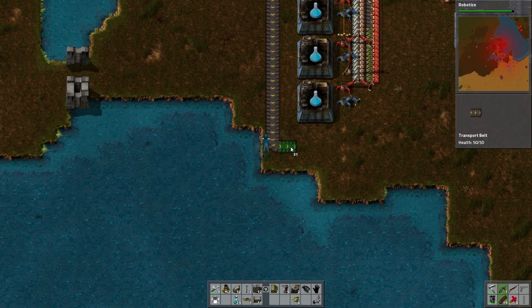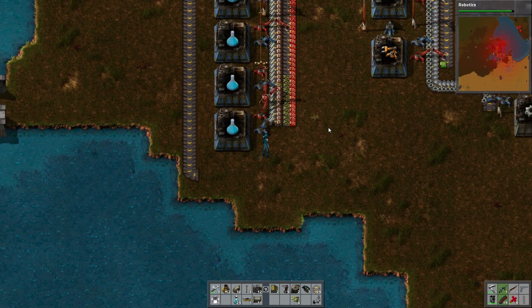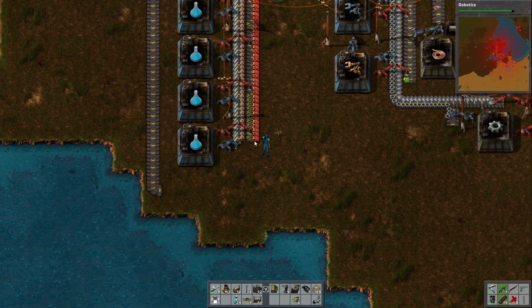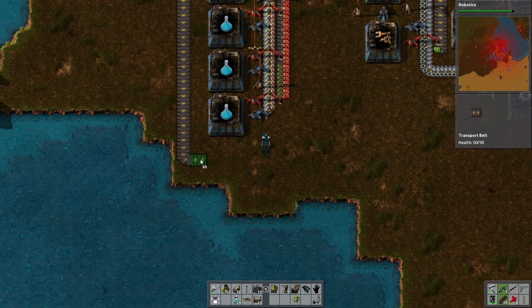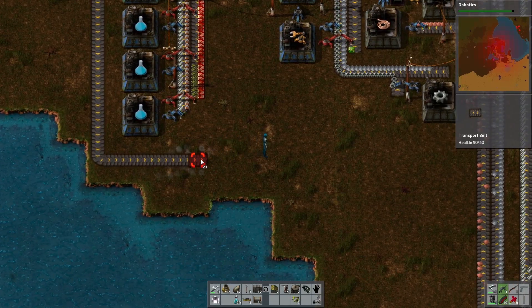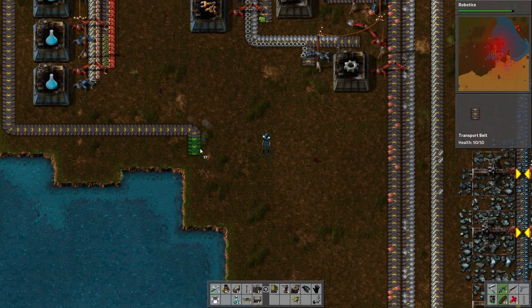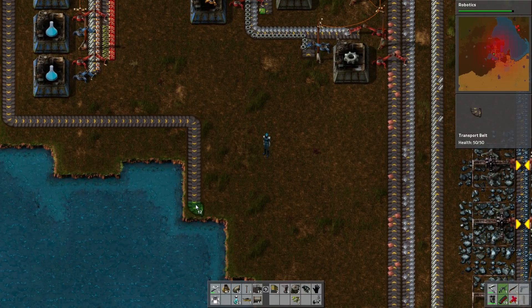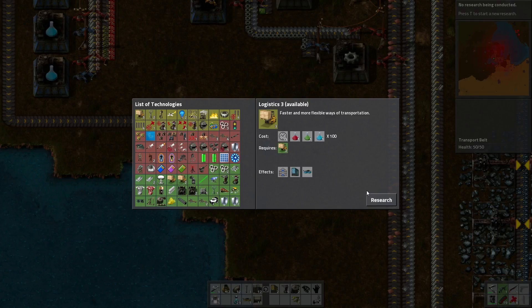There we go. Oh, and we need to get our last factory up because we are one short. Actually we shouldn't even need those - there we are. Let's start on Logistics 3. That will get us the fastest possible belts in the game, or electrical distribution, or modules. We should really research these modules - I think they're going to be very nice to have.